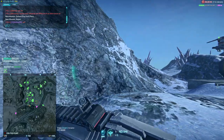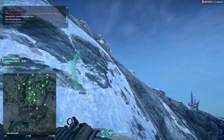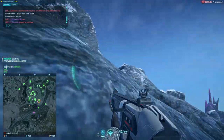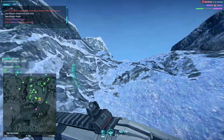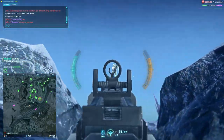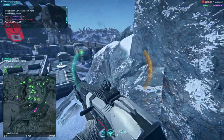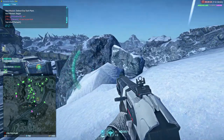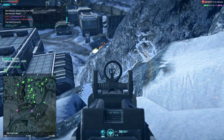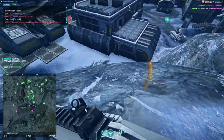When using the jetpack to climb rocks, try to stay as close to terrain as possible. This will reduce your exposure, and if you encounter an enemy you'll be able to land very quickly, as you can't really return fire while flying. That light assault wasn't aware of me and I had time to get closer to get a better aim on him. I fired a bit too soon, but it didn't matter.